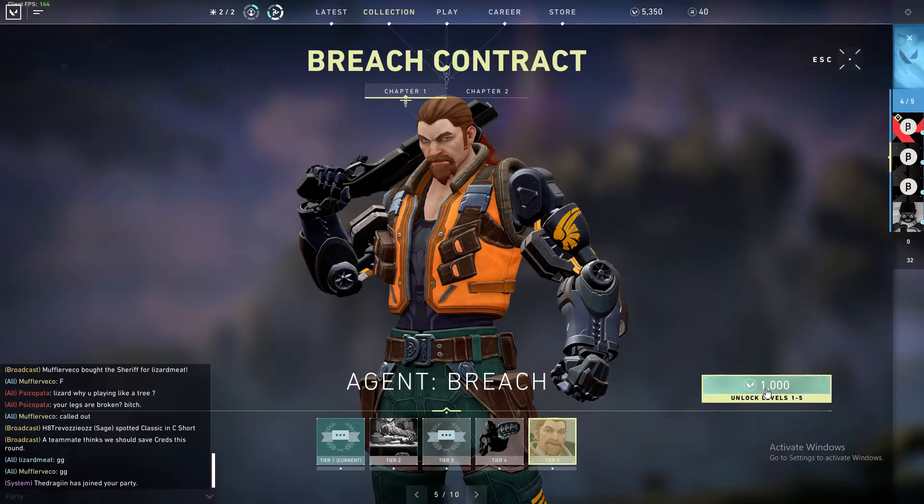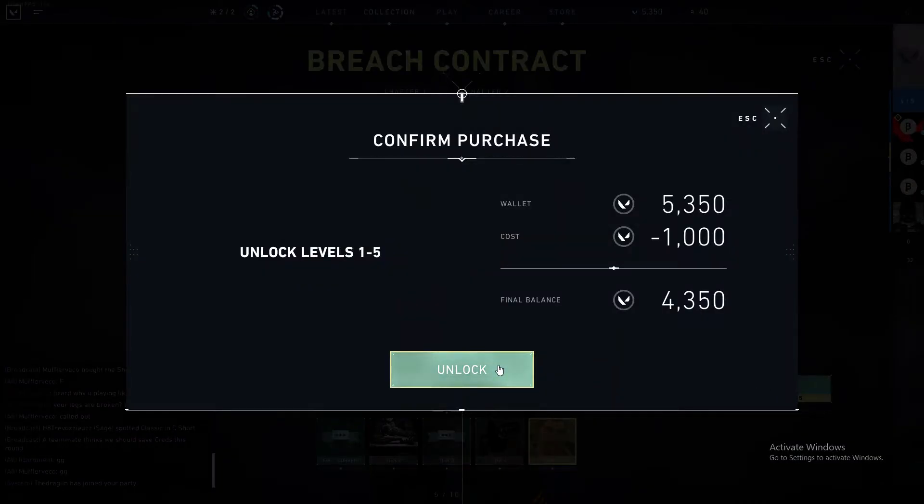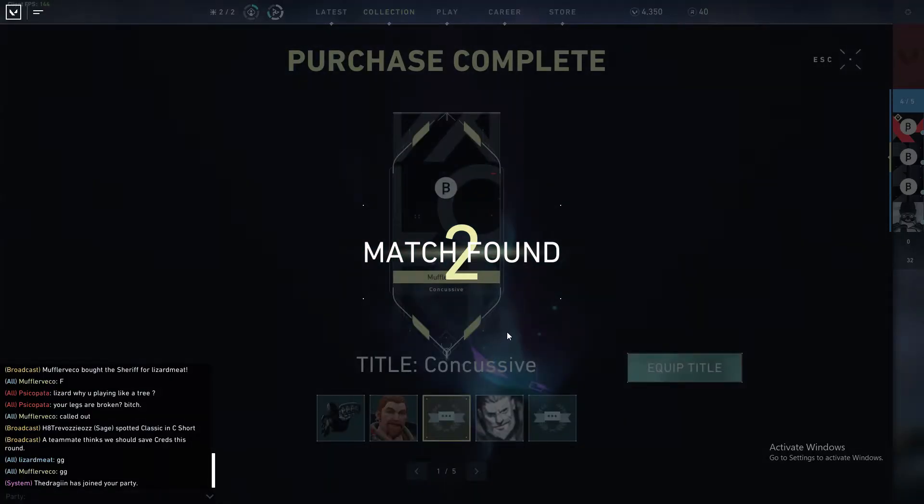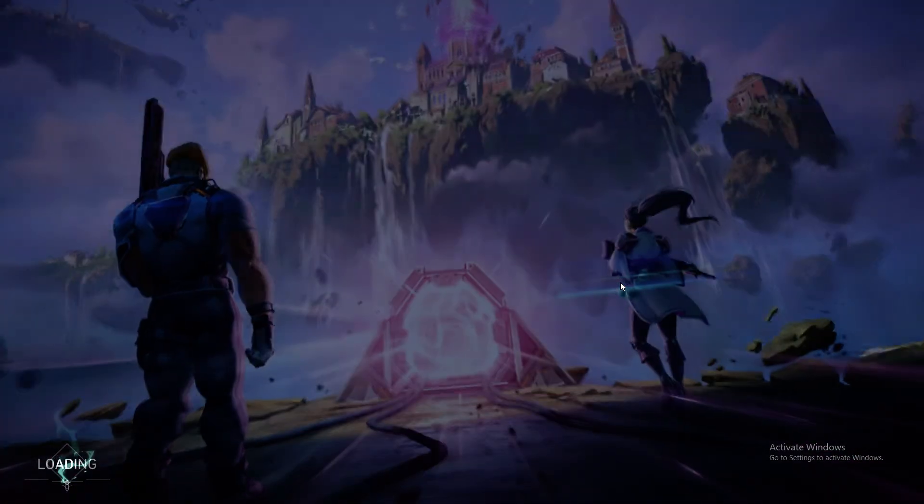You just need to unlock that card and you can equip it at any time. Just go to your collection, then on the left side you'll see player cards — I have a selection of them. Cool, I got it. It's B for beta man.